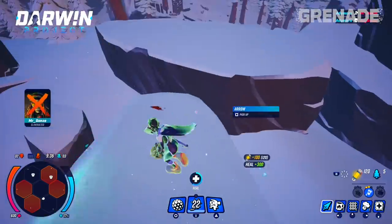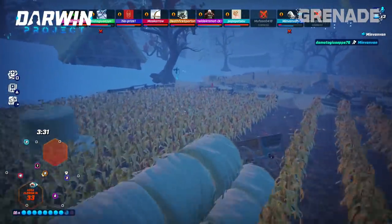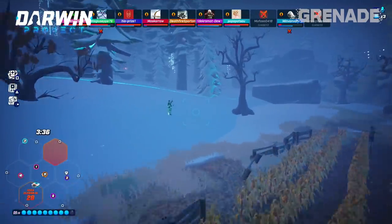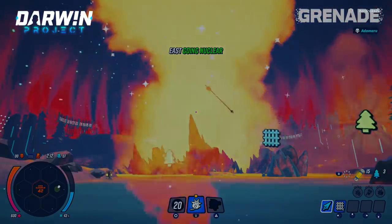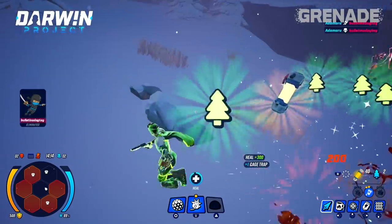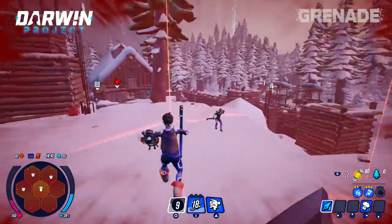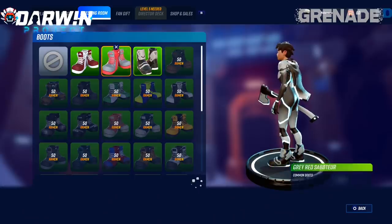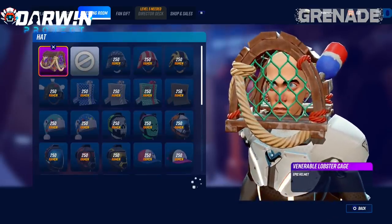In a unique turn, the Darwin Project allows for an 11th player to take part as the match director, choosing to reward people with materials, bring in supply drops, and even nuke entire areas of the map to keep combatants on their toes. If you're looking for a truly different take on Battle Royale and something more akin to the Hunger Games, Darwin Project is the perfect choice, and it's free right now. There's the usual unlockable styles too — don't be stuck in spandex if that's not your thing. I unlocked a lobster trap. Strange.